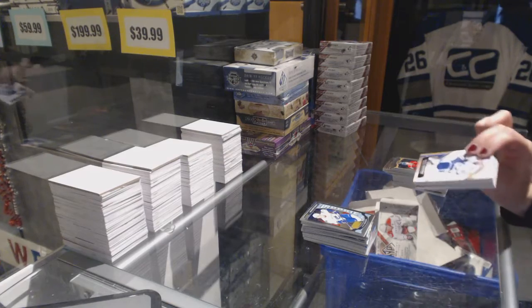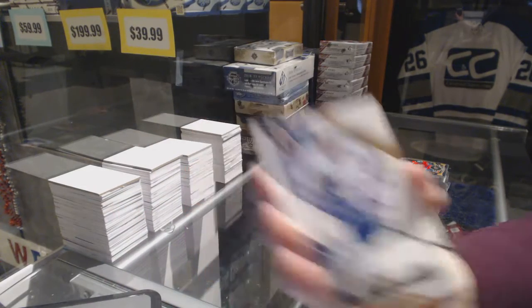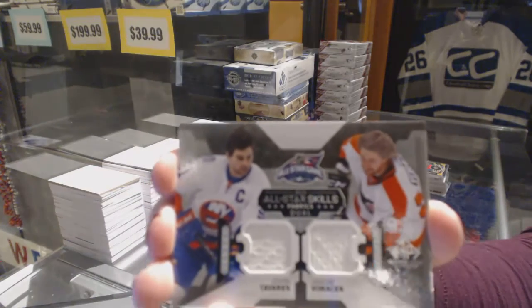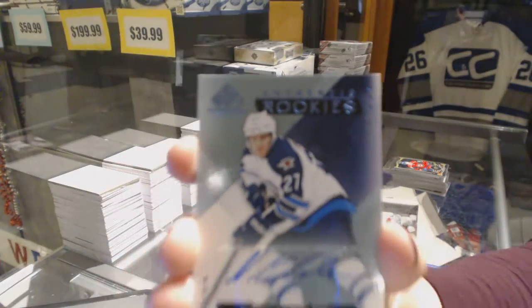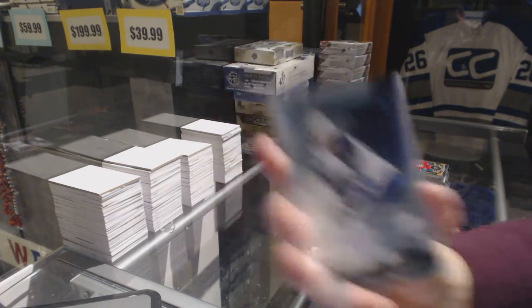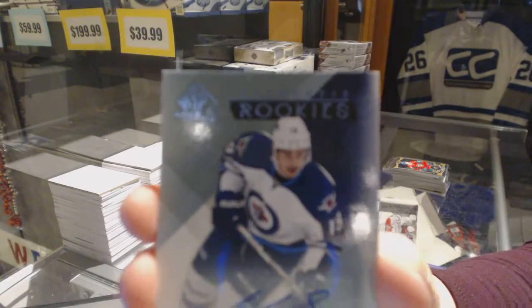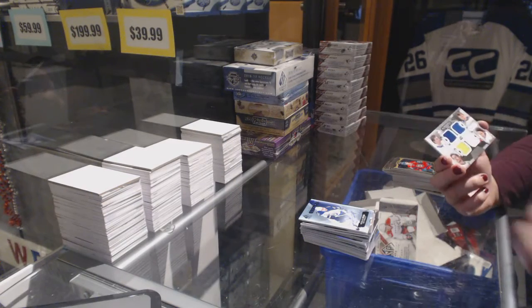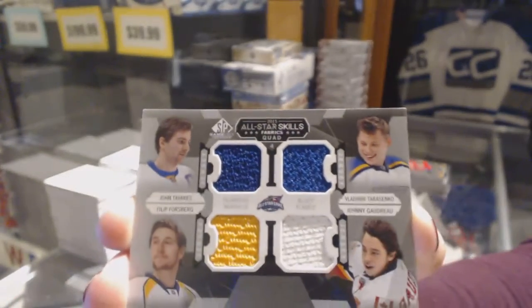The Young Gun, the Future Watcher, and a jersey. We've got a base jersey of Nikita Kucherov. We've got an all-star skills dual jersey of John Tavares and Jakub Voracek. We've got an authentic rookie auto of Nikolai Ehlers. An authentic rookie auto of Nik Patan. And a quad jersey of John Tavares, Vladimir Tarasenko, Johnny Gaudreau, and Philip Forsberg. Quad jersey!